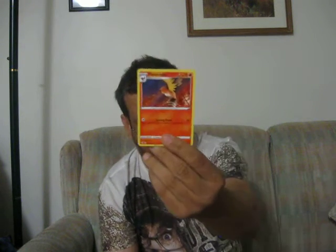Jigglypuff. Jigglypuff Shroomish. Reverse holo. Non-holo Granbull. Energy. Fletchinder. Hiding Energy. Fletchinder. Parasect, sorry, Parasect.